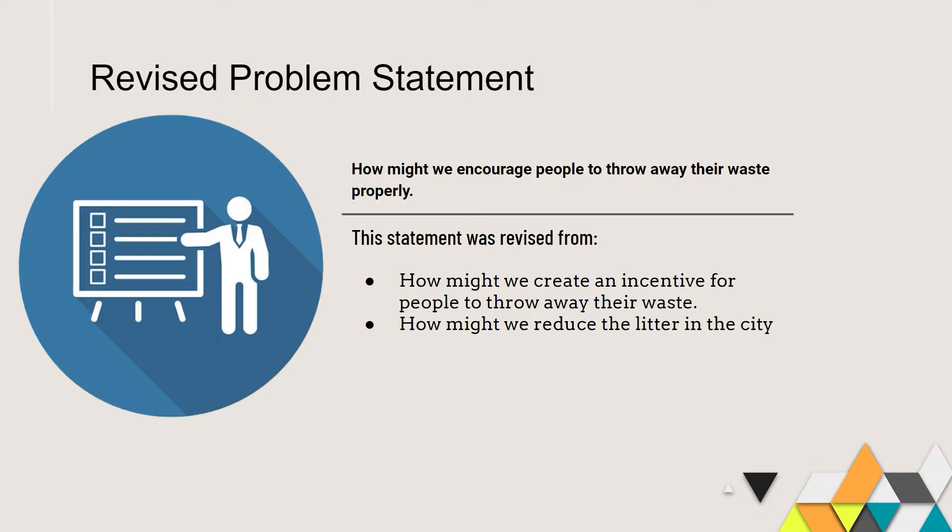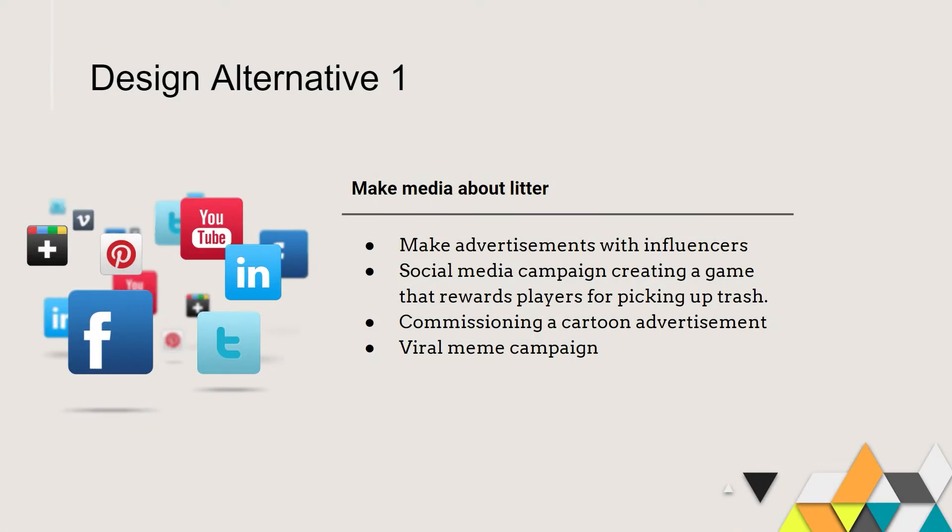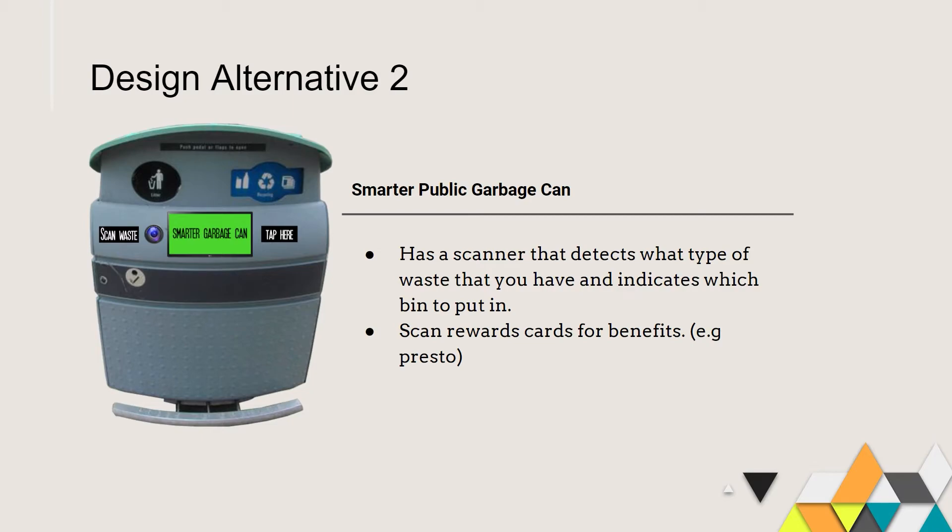For our design alternatives, we came up with a lot of different and varying solutions, but here we have chosen our top three. Our first design alternative is a creative media solution. We intend to bring our desired result without a physical product. Hiring actors, creating social media campaigns, and dedicated social media accounts are all a part of this design solution.